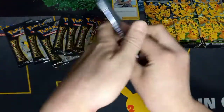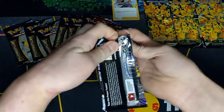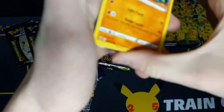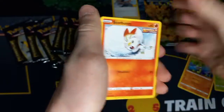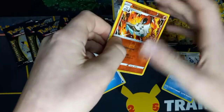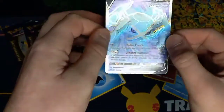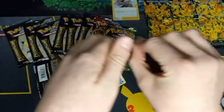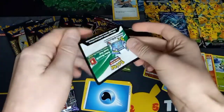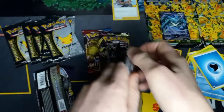So yeah, if you didn't know, the Pikachu VMAX both boxes come with a Professor's Research for some reason. We do get an alternate art pull — I'm very excited to see this. All right, Metagross V full art. I haven't seen a full art in a while; I always say alternate art but hey, it's a full art. Let's get into Celebrations.